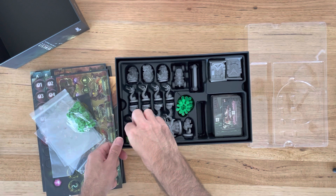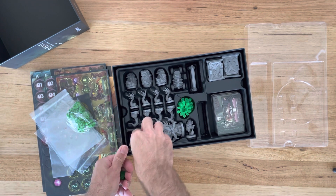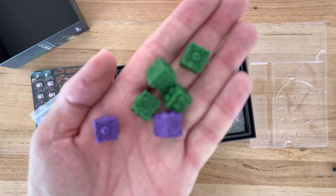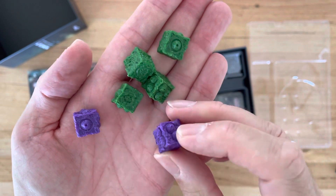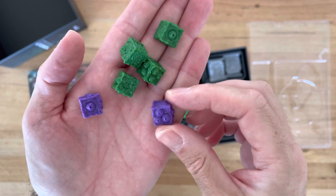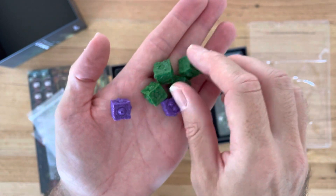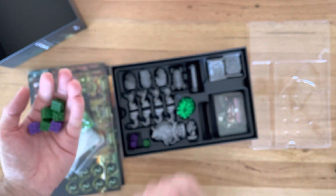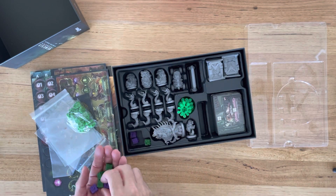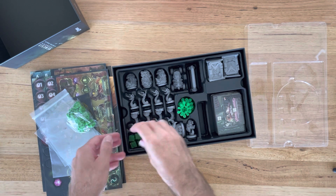Some funky dice — there's green and purple ones. They look like they've got the standard dice shape: three, one, two, and nothing. There are five purple ones and some green ones. I'll find out more when I read the rules.